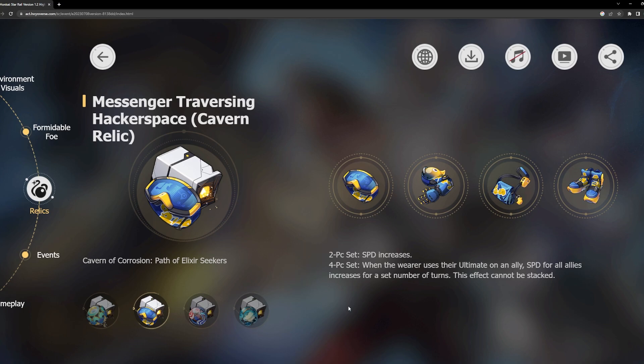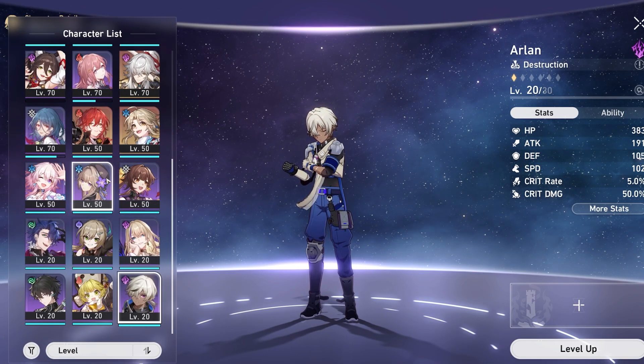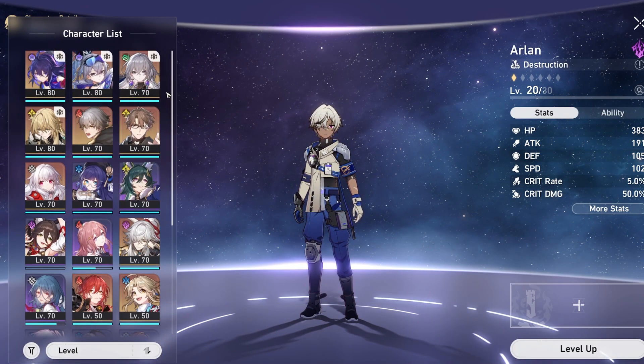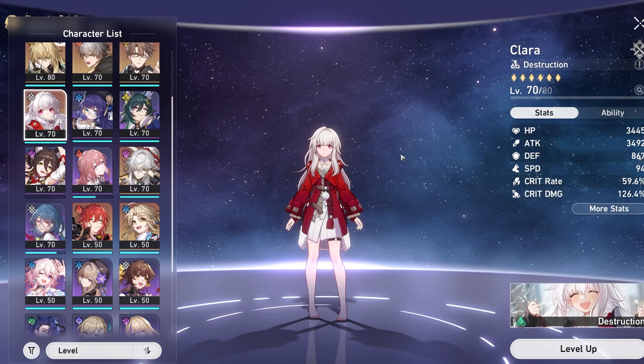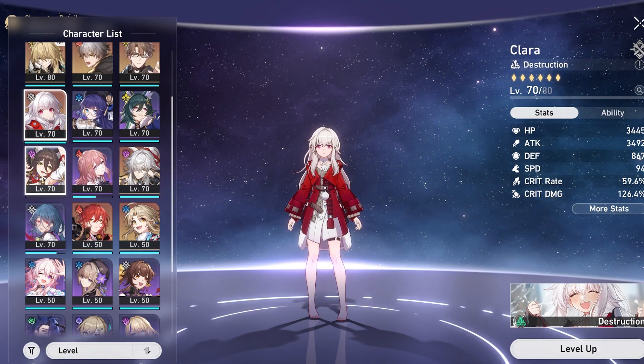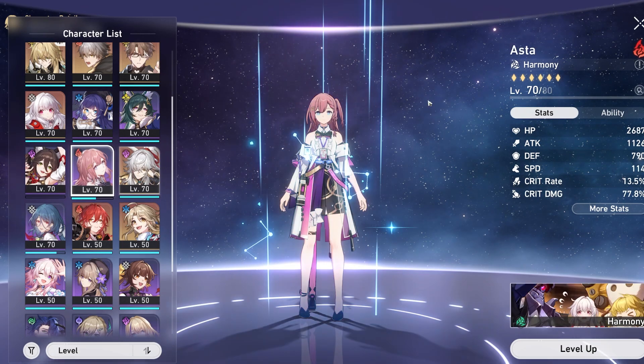The next relic set is more of a support set and it's a pretty strong one. The two-piece gives increased speed, which is already very strong and can easily go on multiple supports to generate more skill points and more turns. The four-piece is a bit more limited: when the wearer uses their ultimate on an ally, all allies' speed increases for a set number of turns. Because it requires targeting allies, the candidates for the four-piece are Bronya, potentially Clara, and Tingyun as a solo buffer on her ultimate.